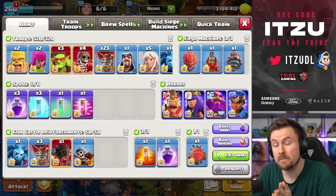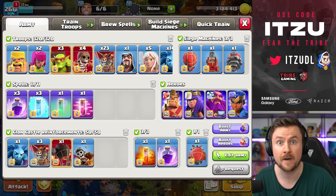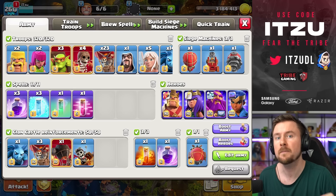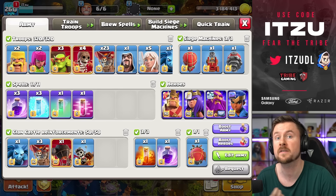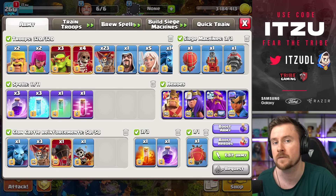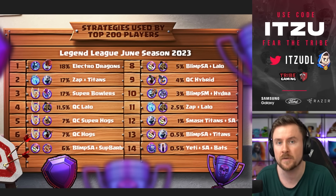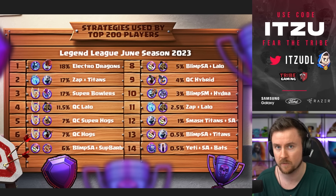Hey Clashes! Queen Charge Lalo is the most used strategy in High Legends, even though we have gotten a new level for Hulk Riders and we have the addition of the Super Hulk Riders. For whatever reason, people like their Queen Charge Lalo. If you take a look at this graphic right here, you can see the number 4 strategy of the most used strategies in High Legends is the Queen Charge Lalo.